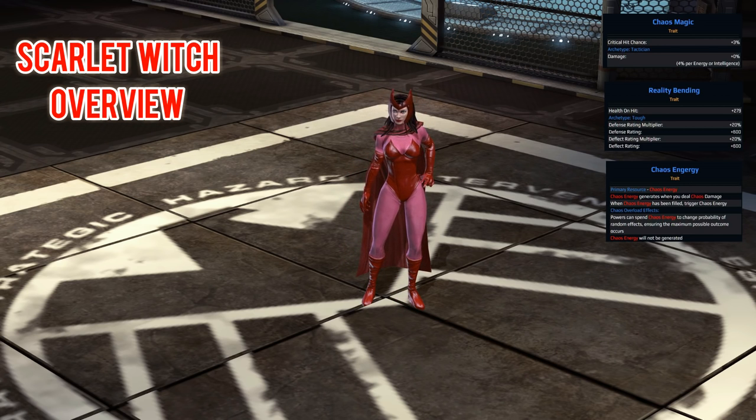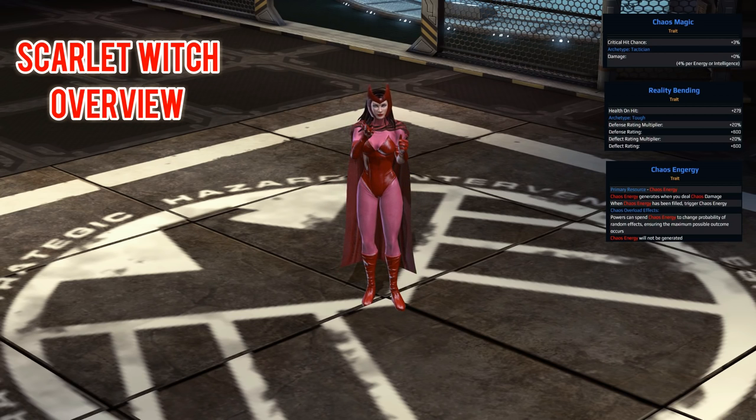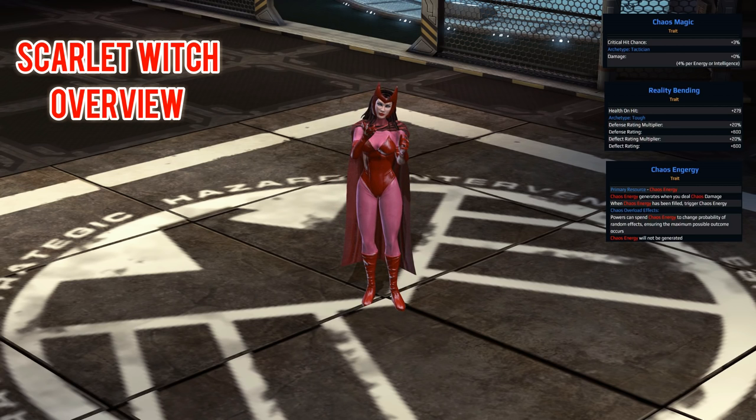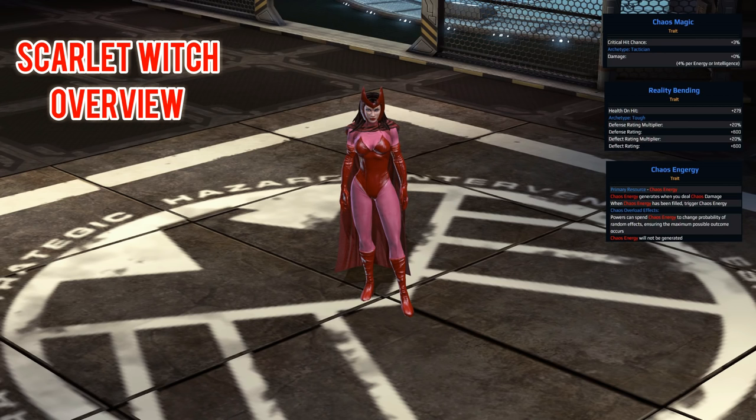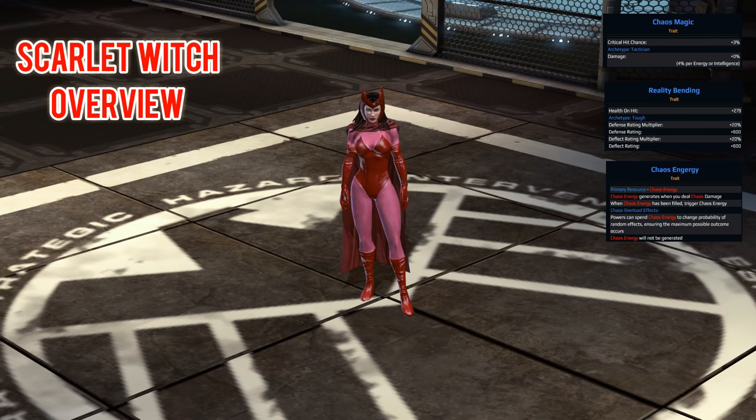For her defensive trait we have Reality Bending — with this you have health on hit. The archetype is Tough, which gives a bonus multiplier to both defense and deflect. The resource is Chaos Energy: you generate it while dealing chaos damage, and when the bar is filled you trigger chaos energy mode. When that triggers, it starts to run down and your skills spend chaos energy but gain modifiers and become a lot more powerful. Your signature also charges this to 100%, so you want to build it up manually, hit the signature, and keep your chaos energy up as long as you can. It's a really fun mechanic.